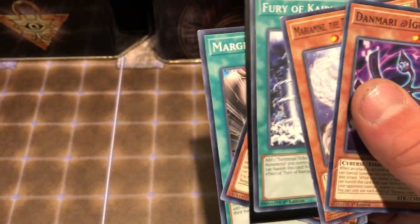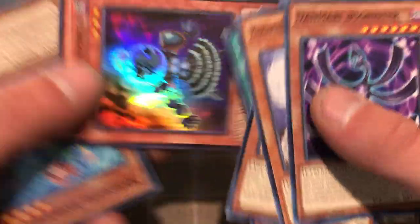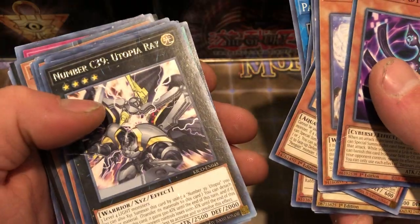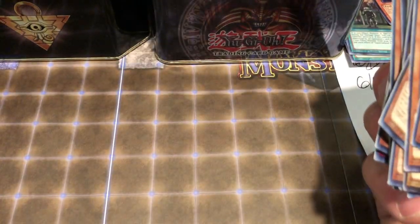First of all, none of these cards need to be in sleeves — I don't know what's going on here. I'm just gonna get a bunch of free sleeves I guess. Gaia the Magical Knight — that doesn't need to be sleeved. Rescue Rabbit — nothing. Is this card actually in good shape? Yeah, it's in decent shape. I don't know who was collecting these, but god knows. Kiko — the card's all damaged. Lifeless Leaffish put in a sleeve — nice. I don't know what's going on here. Wow, a lot of cards just banged up.